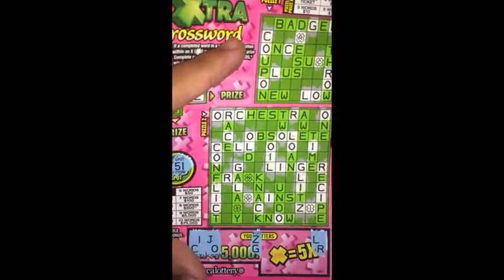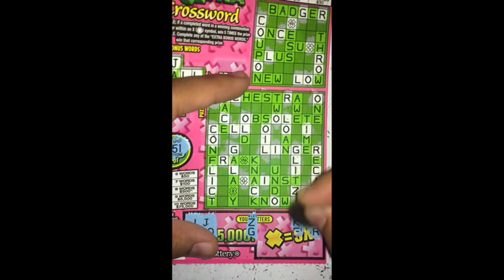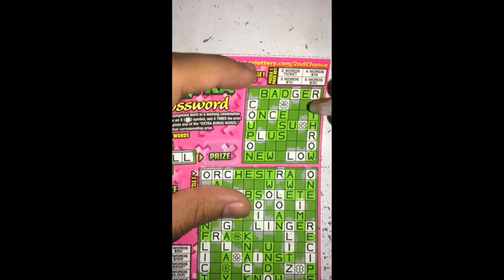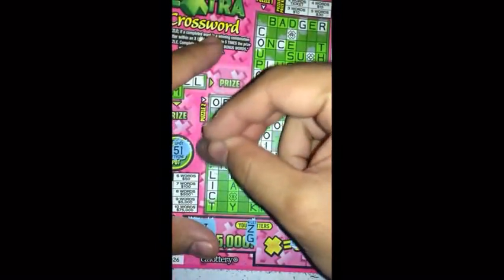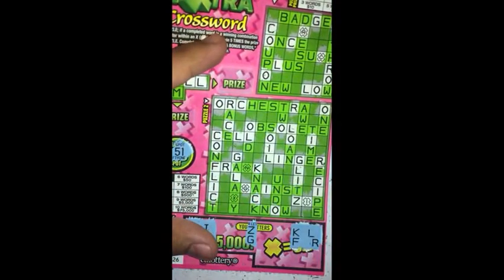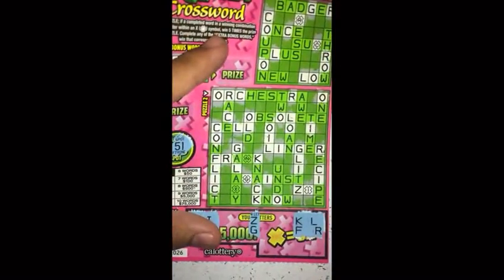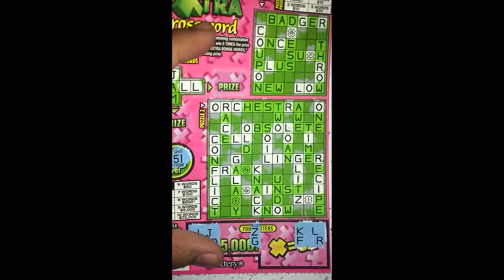That's about it — do one more. If I get two more — KF. Nothing there it looks like, and on Puzzle 2 there's an F and a K, and there's another K right here. Yeah, N and A look like the major letters here, so let's see if I get one of them.